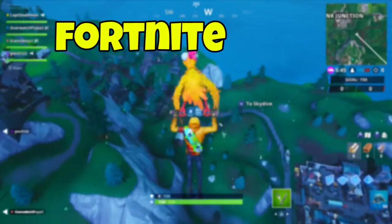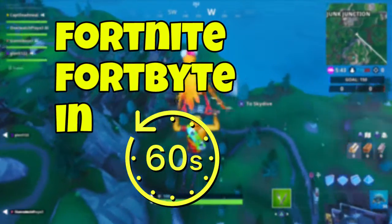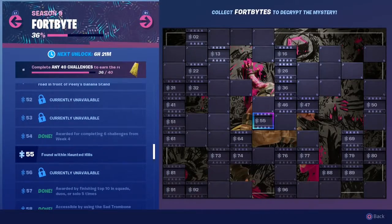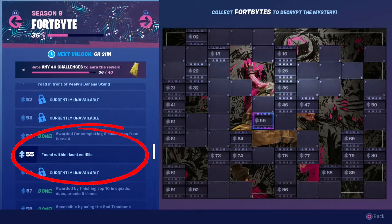G'day guys, I'm Captain Dead Meat and welcome to Fortnite Fortbytes in 60 Seconds, where we show you the location of the brand new Fortbyte in 60 seconds or less. Here we go, number 55, found within Haunted Hills.